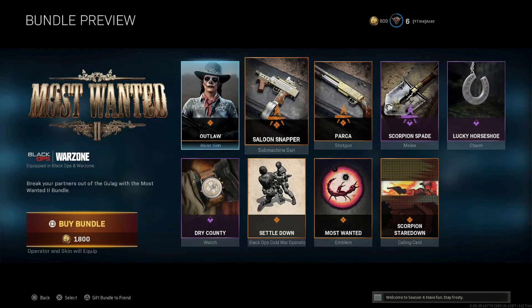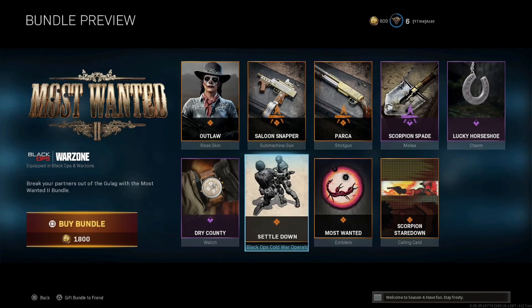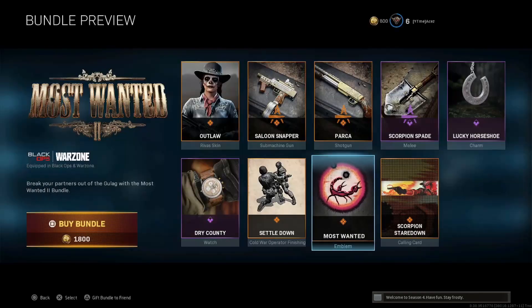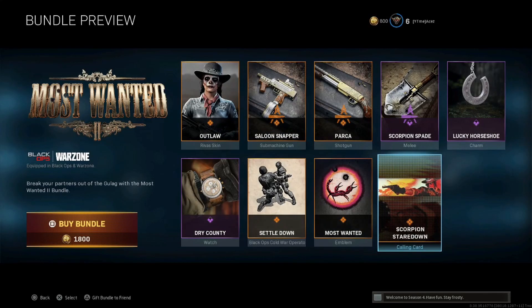Scorpion Spade — pretty dope. Lucky Horseshoe charm. Rye County vehicle. You also have a finishing move here — Most Wanted — and Scorpion Stare Down. Very cool. 1800 on that one.